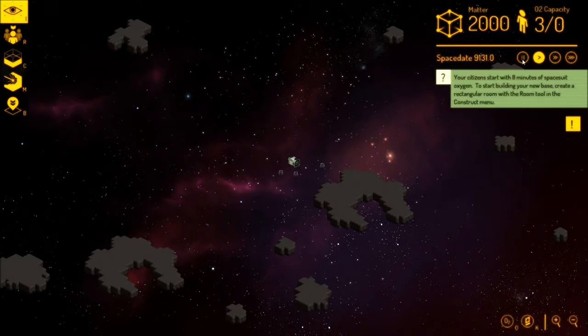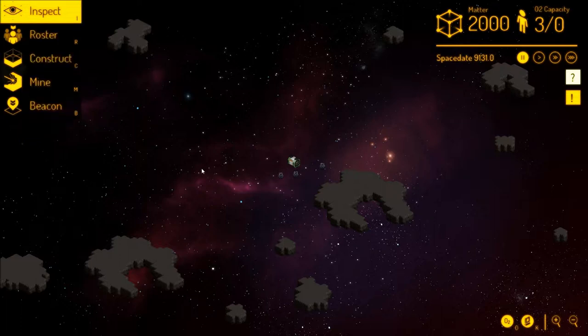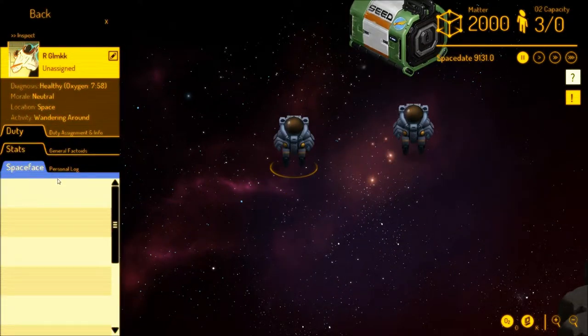So we have the Pause button — they're going to give you tips over here, which will become annoying after a while. You can raise and lower the walls. This is the oxygen level — you just click on it and it shows you oxygen. Inspection basically gives you the ability to check out what your people are thinking, and the way you do that is by Space Face — Space Face is basically what their thoughts are.